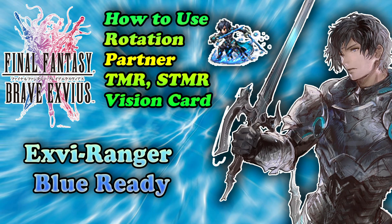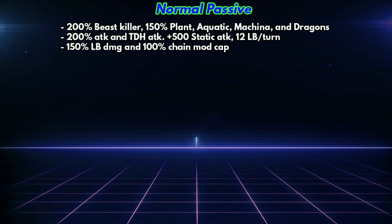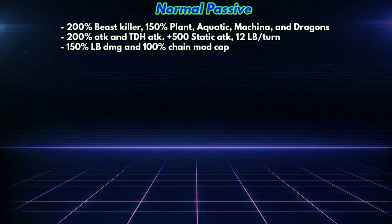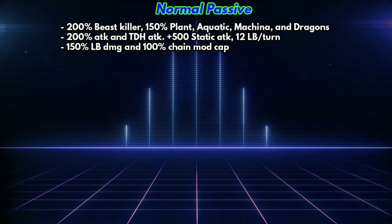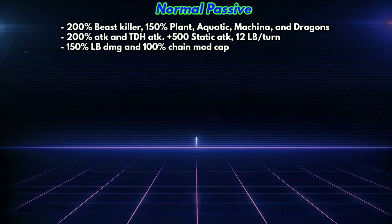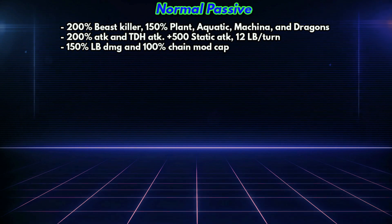Hi guys, welcome back to my FFBE guide. I'm gonna review Ross. Let's start from the passives. His normal form passives are kind of mediocre as a physical DPS — he only has 200% attack and a double hand attack boost, so you still need a lot to max him. As a character who relies on limit burst, he only gets 150% limit burst damage. I hope it is at least 200%.